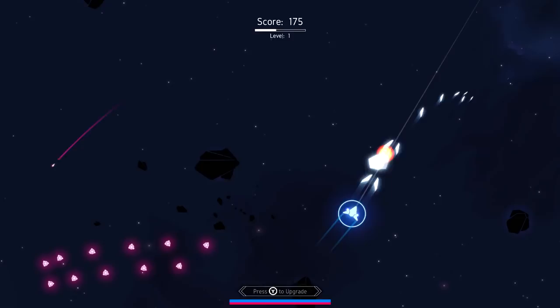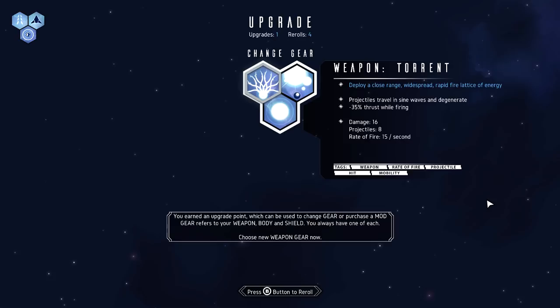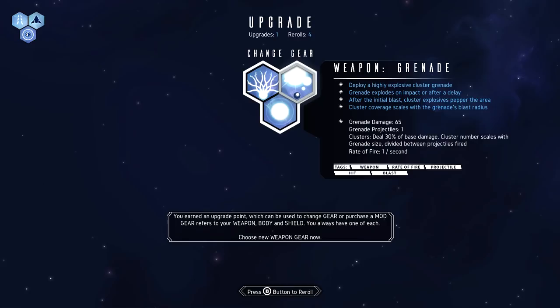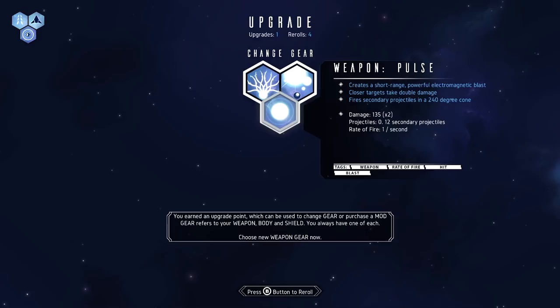Let's use that upgrade. Torrent: deploy a close-range widespread rapid fire lattice of energy projectiles that travel in sine waves and degenerate. Reduced thrust. Grenade: deploy a highly explosive cluster grenade - scales with blast radius. Pulse: short-range powerful electromagnetic blast - closer targets take double damage. They're all pretty close range, aren't they.